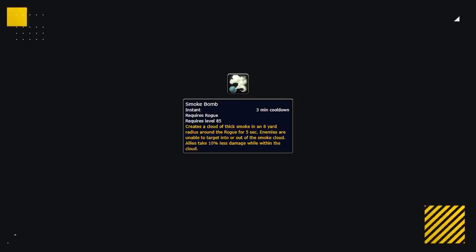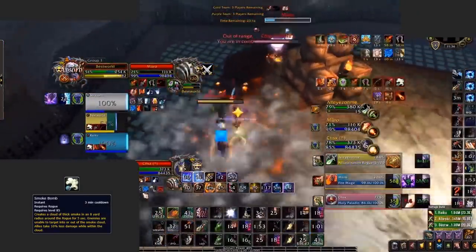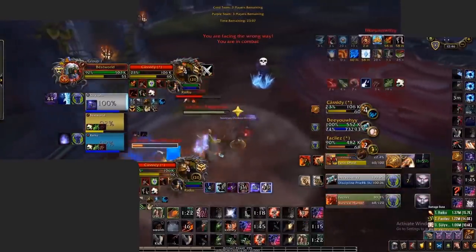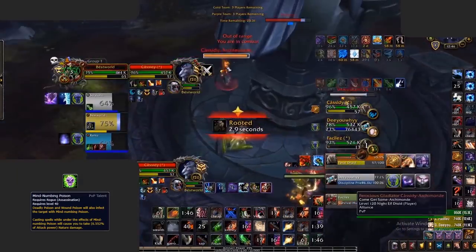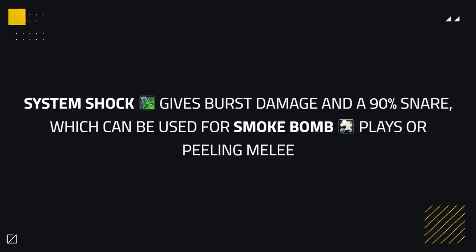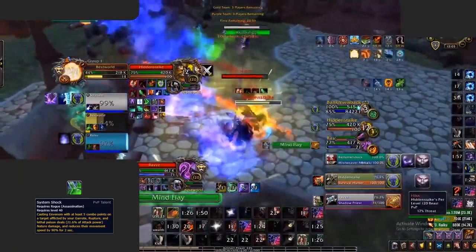Smoke Bomb is a powerful cooldown, mainly used defensively to force trinkets or defensive cooldowns from the enemy team. You mainly want to Smoke Bomb on targets to keep them locked down in a Kidney Shot, so they either have to trinket it or use other defensive cooldowns. You could also use it when enemy targets are low on health to deny heals as a form of chain CC. Mind Numbing Poison gives considerable extra damage on your target throughout the game — be careful though, as it is known to currently break Blinds if the debuff is up. System Shock gives extra burst damage as well as a 90% snare, useful for Smoke Bomb plays or peeling enemy melee off your partners, though it only lasts a couple of seconds.